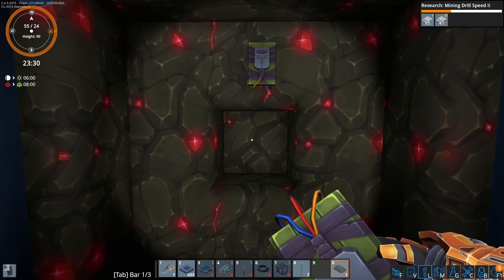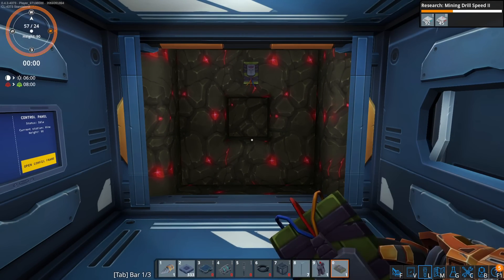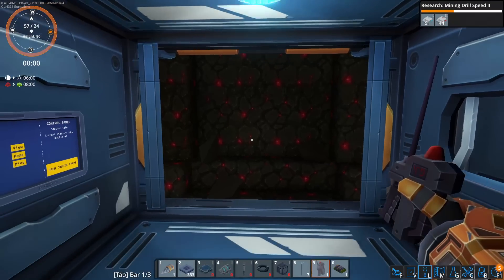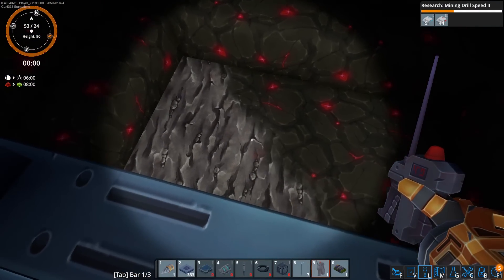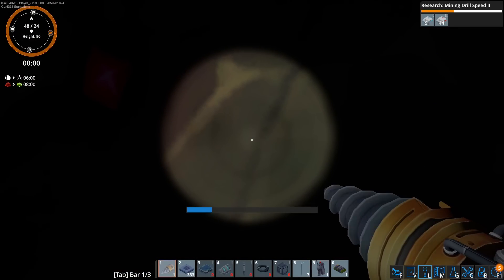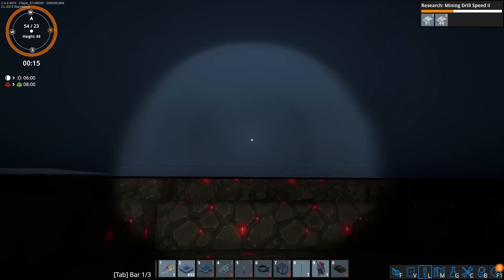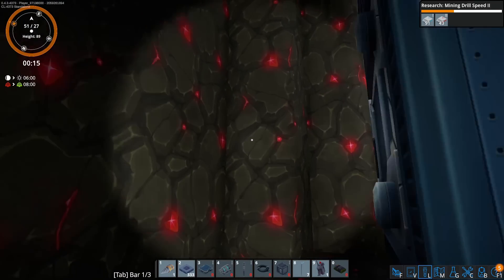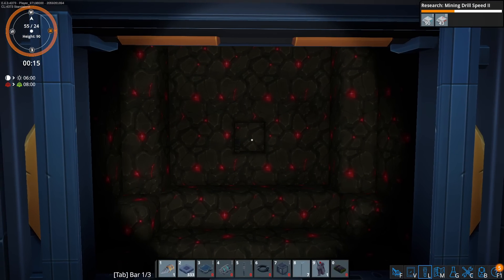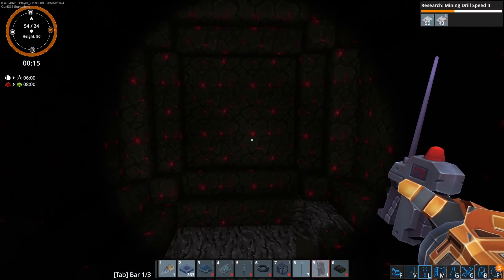We'll switch over to explosives. We're making the detonator, and then switching over to it. I like the look of the explosive — it has a very cartoony feel to the smoke and blasts, very much a Valorant-type look and feel. It looks super cool though, I like it — it fits. Now when we blow things up, we just destroy materials, so be mindful of that. We're going to have to dig out a lot manually anyway because we'll need a lot of these materials.